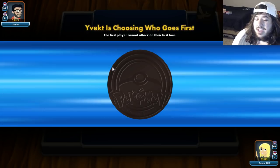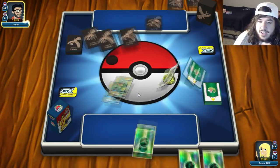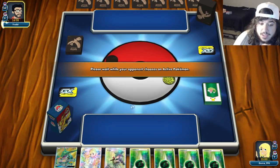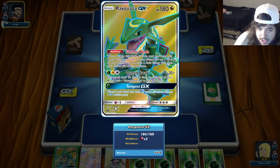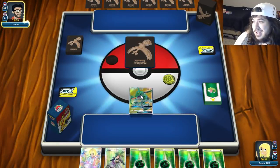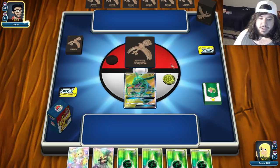We lost the coin flip, but they take a couple turns to set up. We've got Morgan, a Lily, and a Rayquaza. We could use Stormy Winds — discard your hand, draw cards — but I don't think we really want to do that.